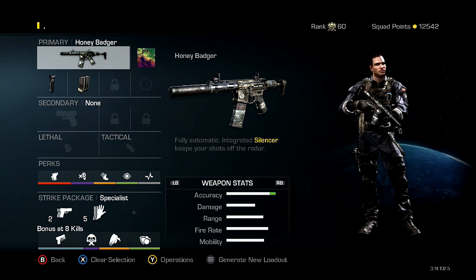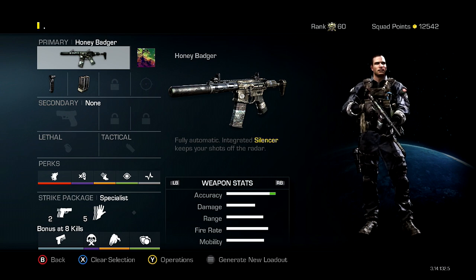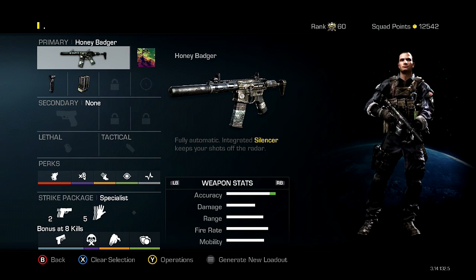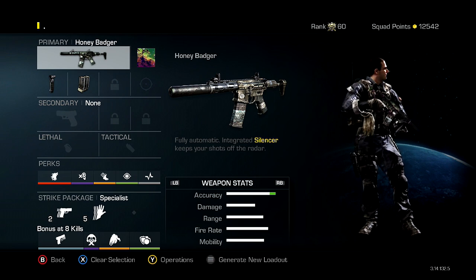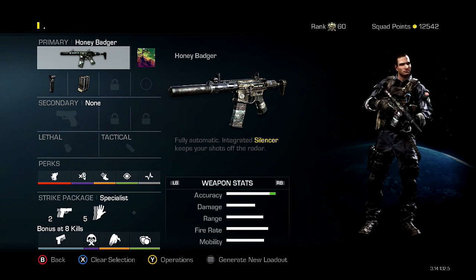Dead Silence and Amplify together are deadly, especially when combined with the Astro A40 headset that I have. Then Focus, because you pretty much need that to win in a gunfight, and Hardline because that helps me get my specialist bonus faster.